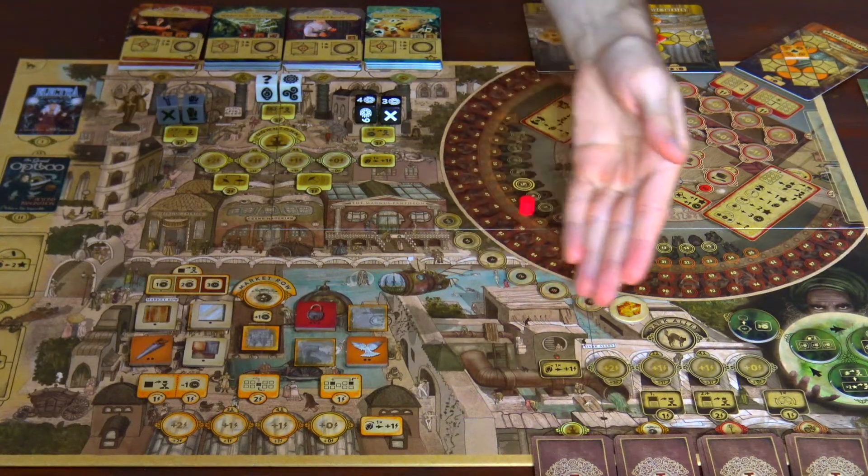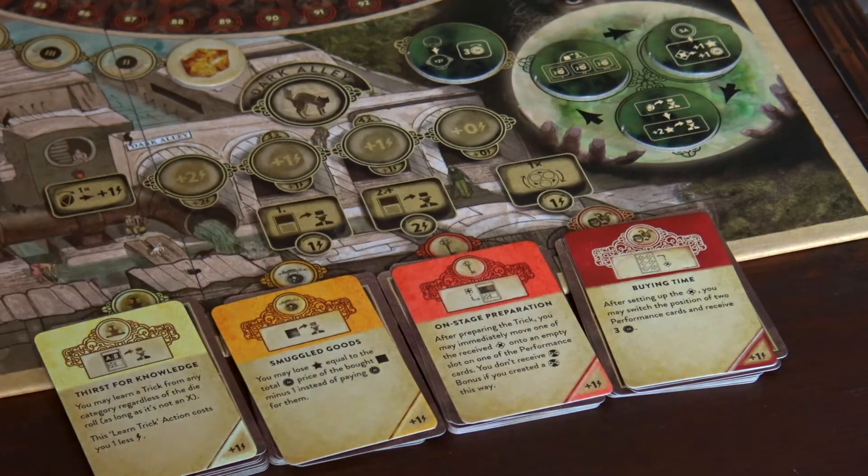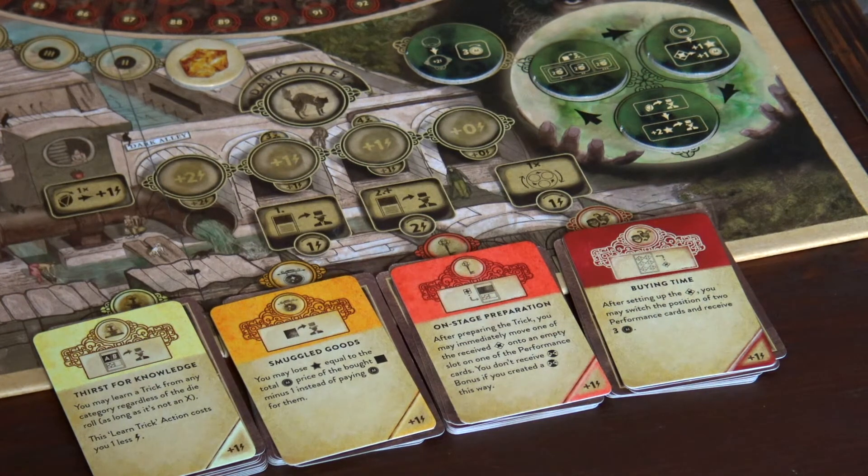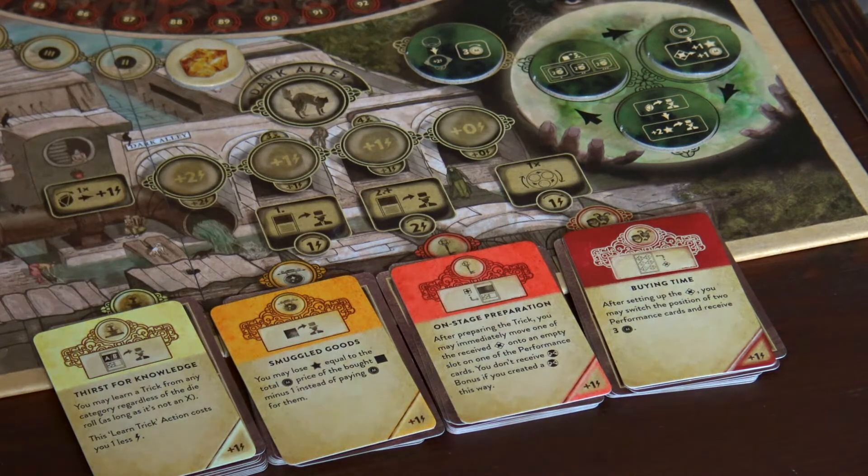The dark alley module included in the base game adds a new location to the game. It also comes with 48 new special assignment cards, a new tier of tricks, and 27 prophecy tokens that can alter certain game rules turn by turn, giving the game additional variety.